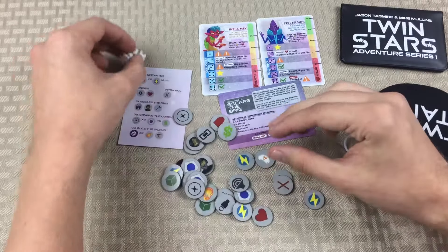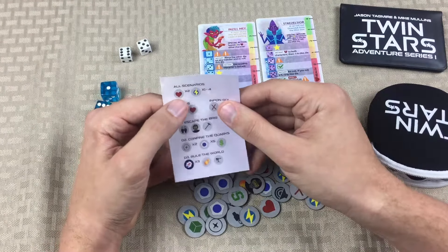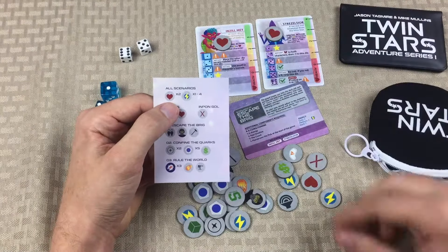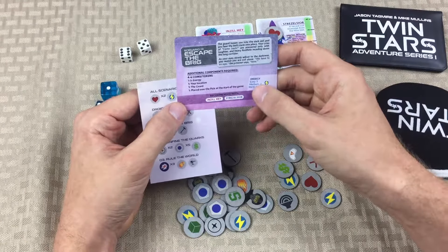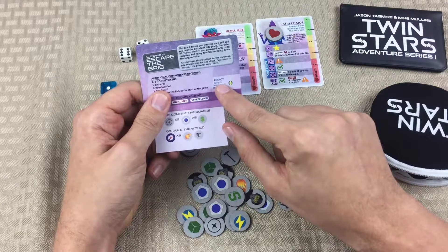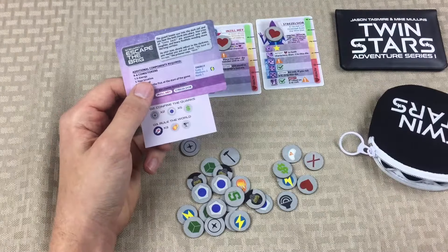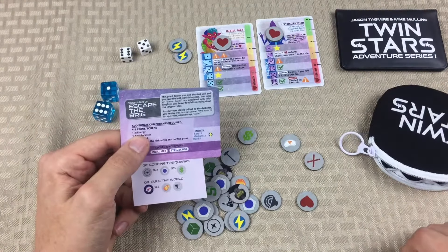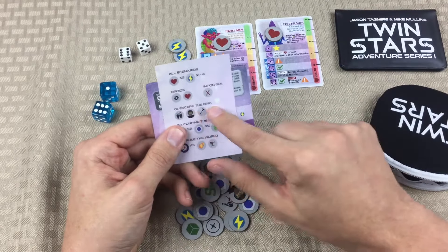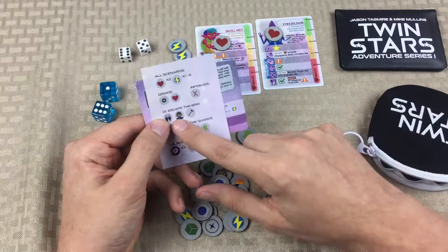We're going to need these two dice to do skill checks. From the tokens I need to grab a couple of things — every scenario needs one health token for each of your characters, so we've got those health tokens. We're also going to need energy tokens. It says if we want an easy game we need three, medium is two, and hard is one. I usually like to stick with medium difficulty, so I'm going to set two energy tokens aside.